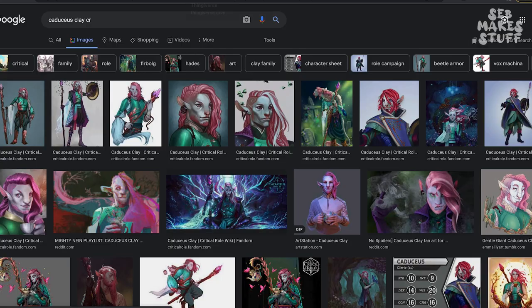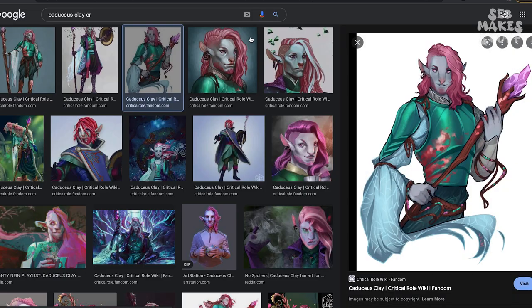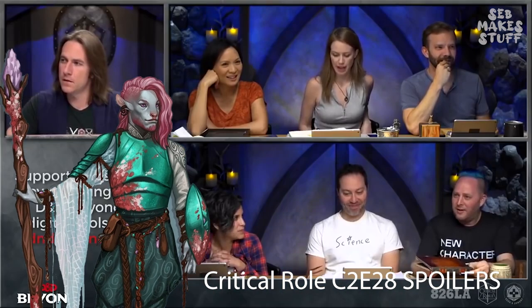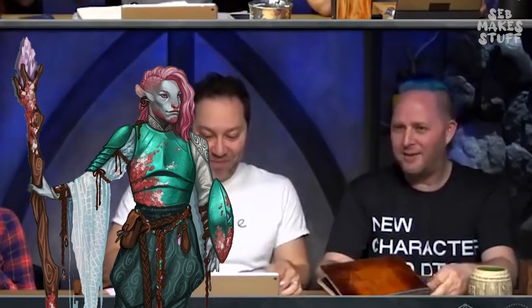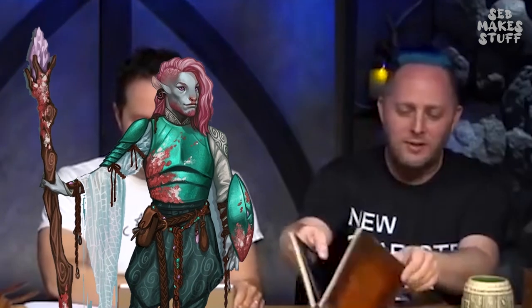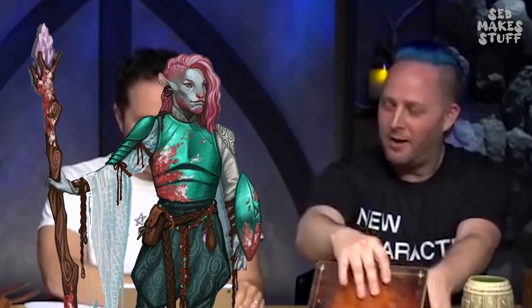To start off, we're going to have a look at a little bit of artwork of Caduceus and let Taliesin explain what his character looks like: "Tall, not necessarily healthily thin furball, who's pale and kind of a greyish colour and has a big shock of weirdly pink mohawk hair."